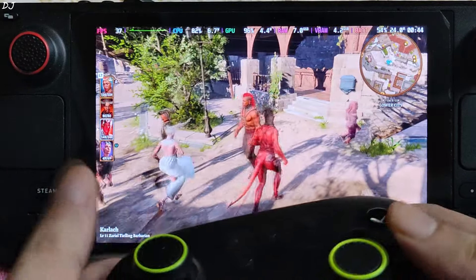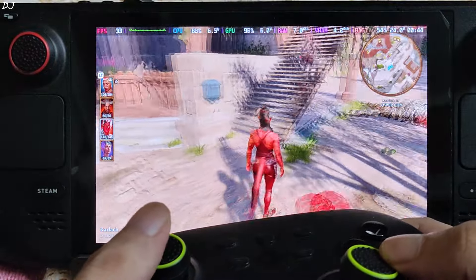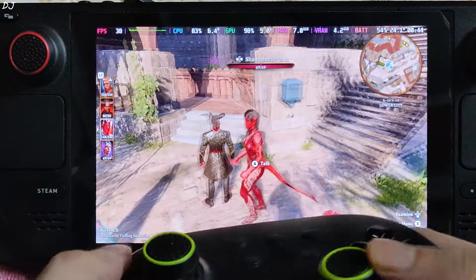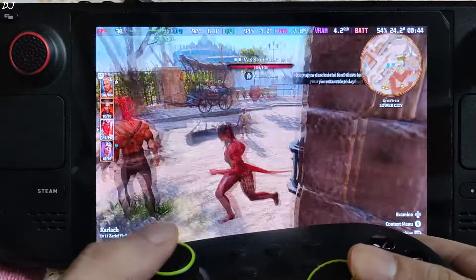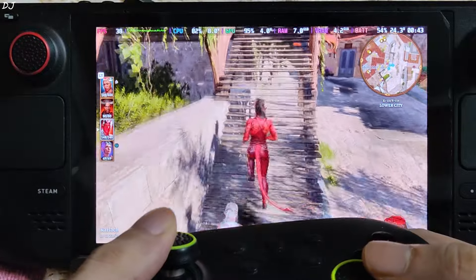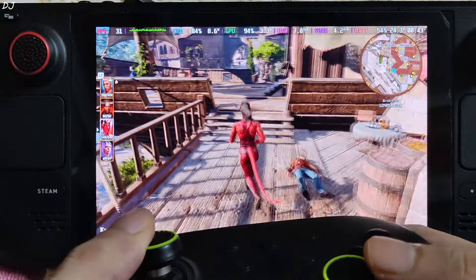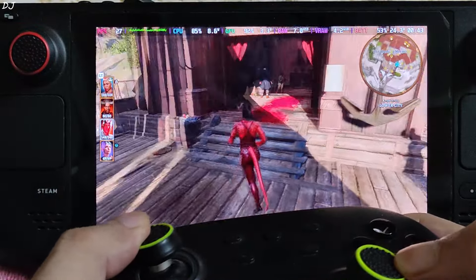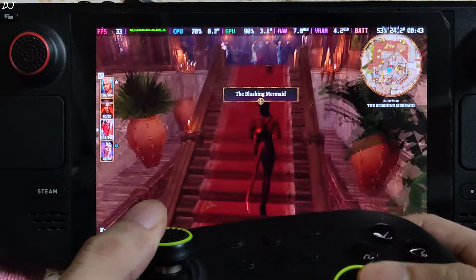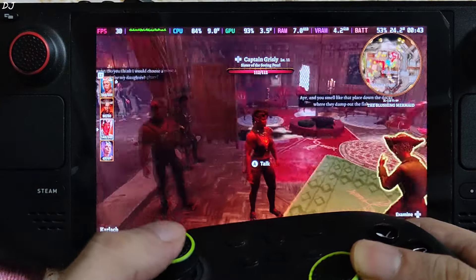There's my character Carlag and other party members. Here FPS is in a range of 30-40, almost hitting the GPU bottleneck. Look at the CPU usage — 80 to 85%. The Steam Deck has a quad-core processor, and it's being pushed to its limits. AP power draw is around 24 watts.